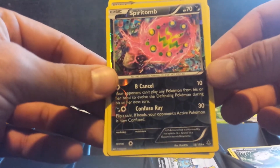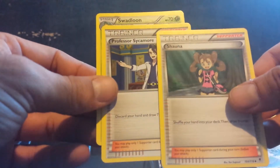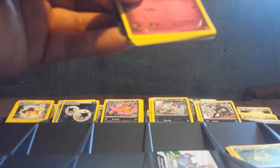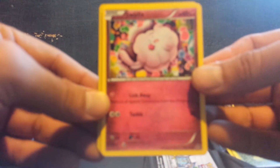Spiritomb reverse holo rare. Mightyena. Nice — Shauna and Professor Sycamore. The secret rares haven't really changed much. I think in the last 2 sets it averaged about 29 to 33 ultra rares, which includes secret rares, Megas, EXs, and Full Arts per case.